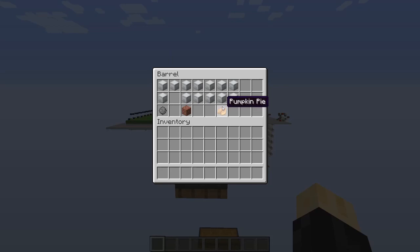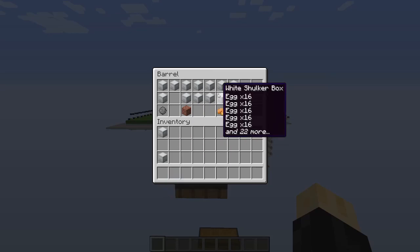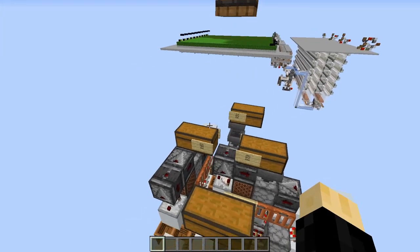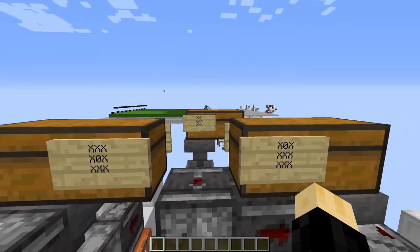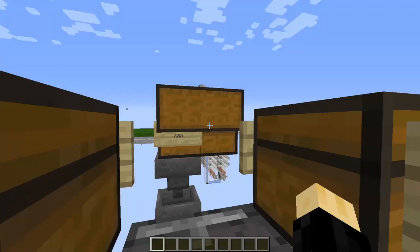Another really interesting thing is you can craft pumpkin pie, so I'll just show you that quickly. We need four times as many egg boxes because they only stack to 16. Put in our pumpkin, sugar, and our eggs.